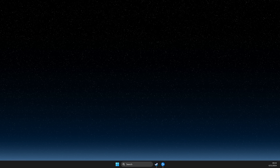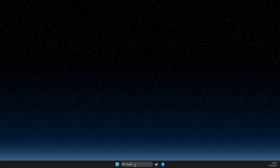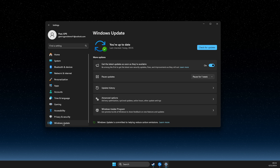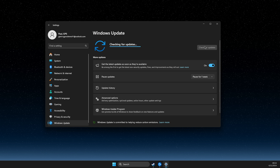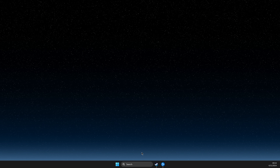First of all, make sure that your operating system and your GPU drivers are fully updated. Go to Settings, then look for Windows Update, check for updates, and if there is an update that you need to download and install, please do so, as well as your GPU drivers, depending on what GPU you're using.